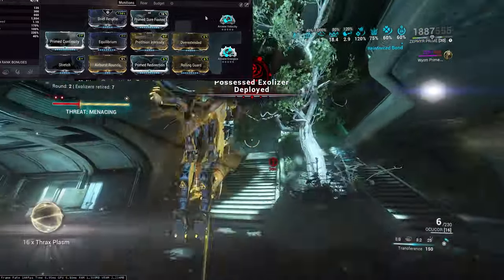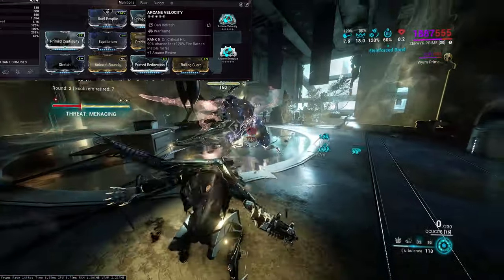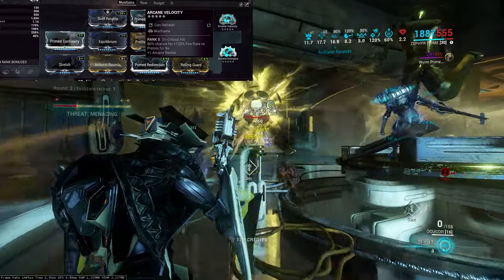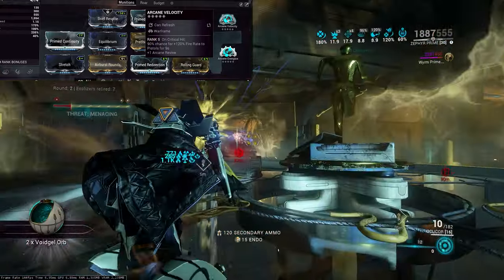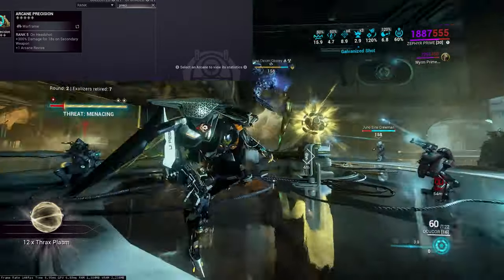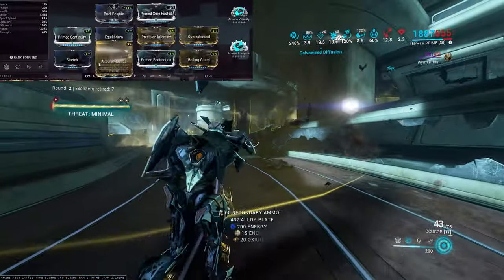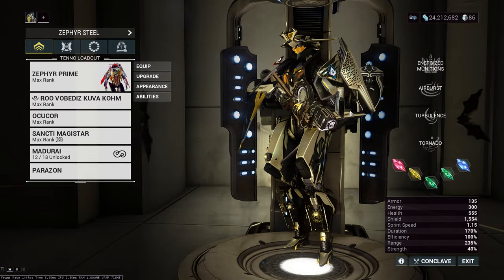The Arcanes for Zephyr I'm using are Arcane Velocity — on Critical Hit, 90% chance for 120% fire rate to pistols. This is a practical Arcane: you're guaranteed critting constantly with the Ocukor, so you're always gaining that 120% fire rate. If you don't have a 5-star ranked one, just use a rank 1 — it's still practical. Arcane Energize is expensive; you do not need it. You can use Arcane Precision on headshot for 300% damage for 18 seconds on secondary weapon, or Molt Augmented on kill for extra ability Strength to scale Tornadoes even higher.